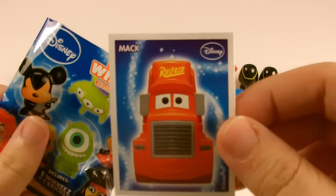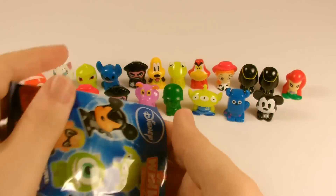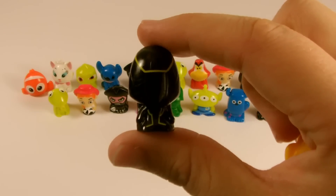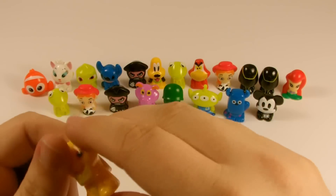Next bag and the sticker is Mack. And inside we have Clue and Simba.